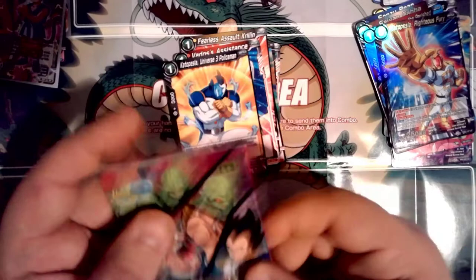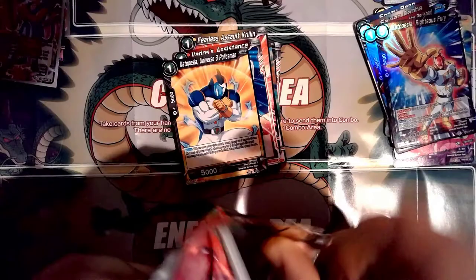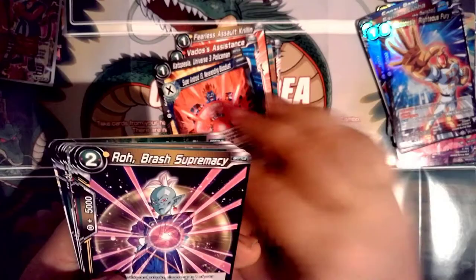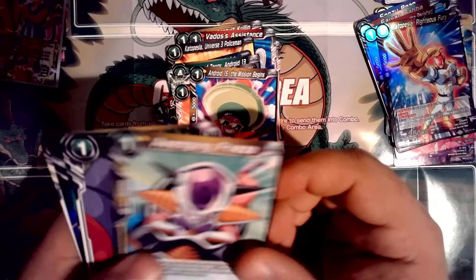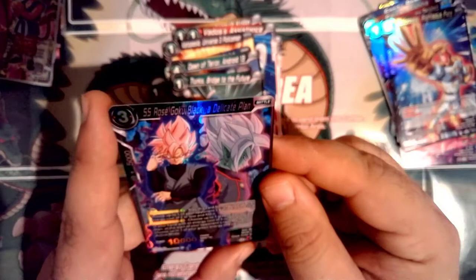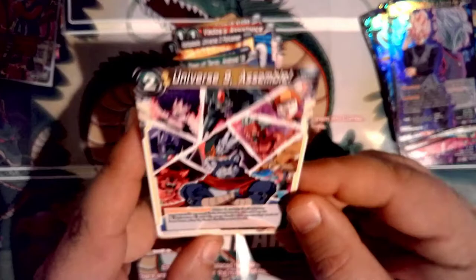Next pack: Super Android 13 Never Ending Bloodlust — cool card. Row, Dawn of Terror Android 13, Golden Frieza the Perished, Bulma, Unexpected Casualties, Android 15, Avenging Frieza — haven't seen that one yet — Trunks, Super Saiyan, Rose Goku Black A Delicate Plan — that's awesome — and Universe 9 Assemble rare card. A lot of these I'm not getting excited about because I haven't read them yet; maybe they have incredible abilities.